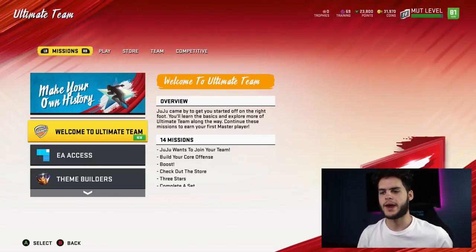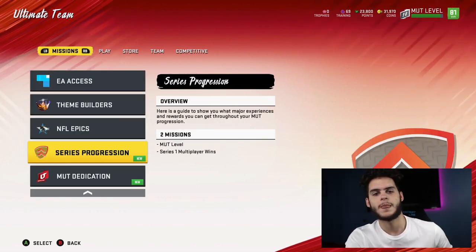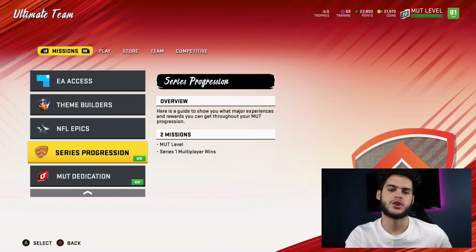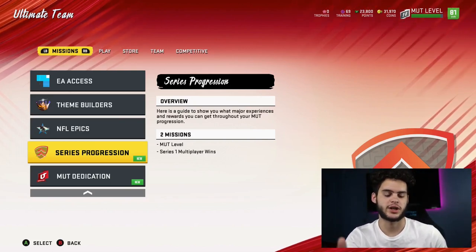Hey, what's going on everybody, it's Poodle back with another Madden Ultimate Team video. Today I'm going to be showing you guys what I refer to as how to get the cheapest and most efficient team, which also stands as a no money spend team. If you're new to the channel make sure to drop a sub — I'm aiming for 3,000 subs at the end of August, I think we can do it even sooner if we get the channel booming again like we had last year.